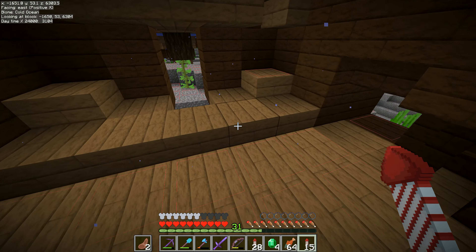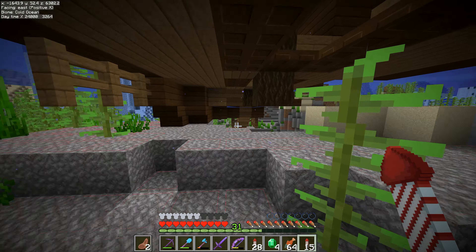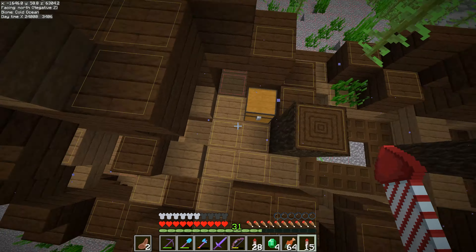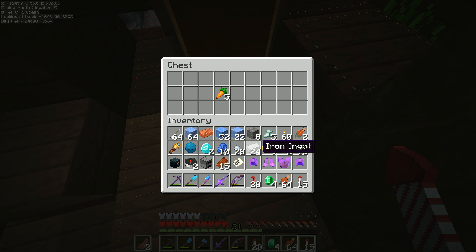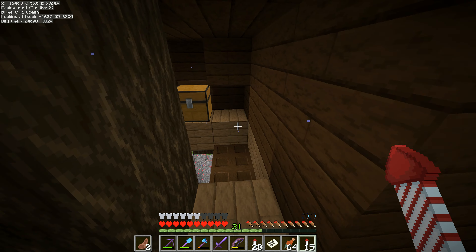I'm going to take a quick look in here and find the goodies. We've got emeralds, a load of iron nuggets. I think I've made this portal way too big — two blocks wide and three blocks high. Actually, you can make it bigger, it doesn't matter. The minimum is two blocks wide.